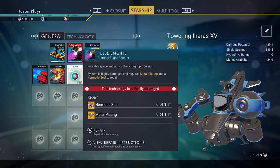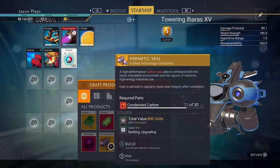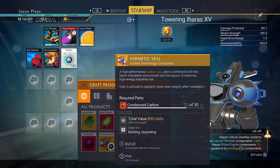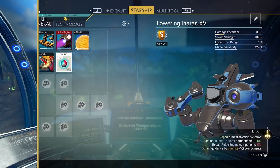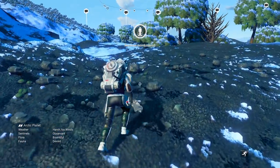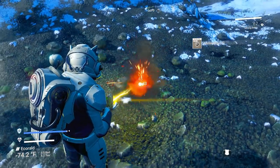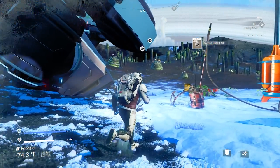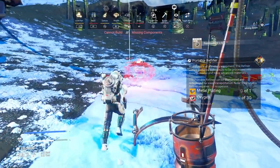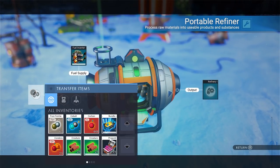Now we need to fix the pulse engine, which means we need a hermetic seal and metal plating. To make a hermetic seal, you need 30 condensed carbon. You can put carbon in the refiner and it will give you condensed carbon. To get the metal plating, you need 50 ferrite dust. We refined all our ferrite dust earlier, so we need to make more. Let's get some more rocks. Also, if you go to the space station, you can buy all this stuff in bulk — so if you just want to get off the planet, get what you need and move along. And don't forget to pick up your refiner — I always forget mine.